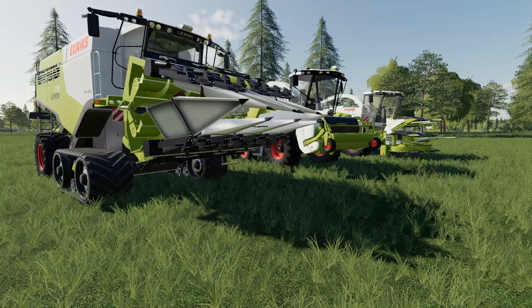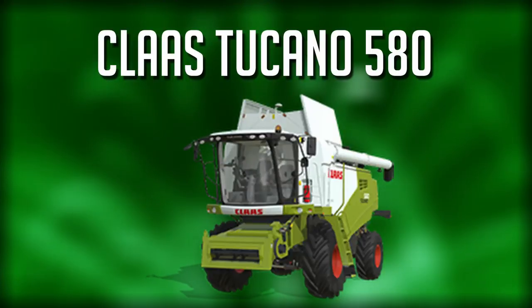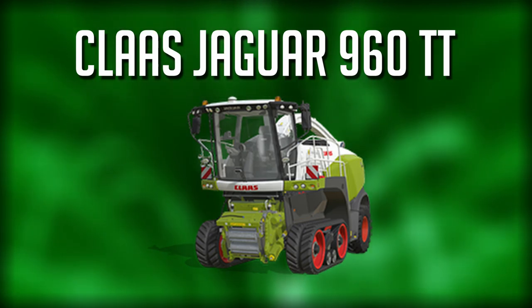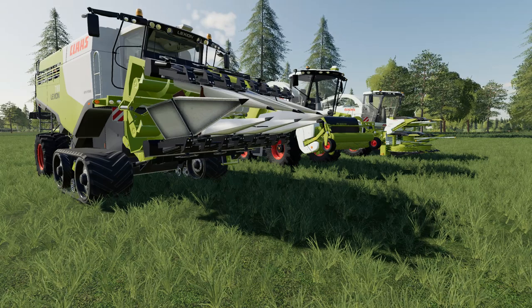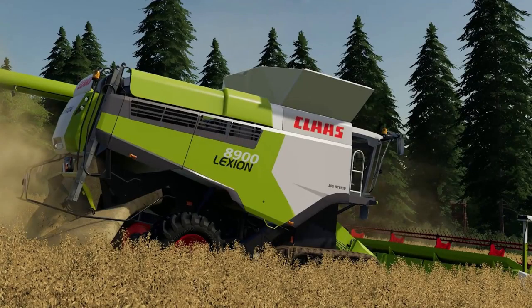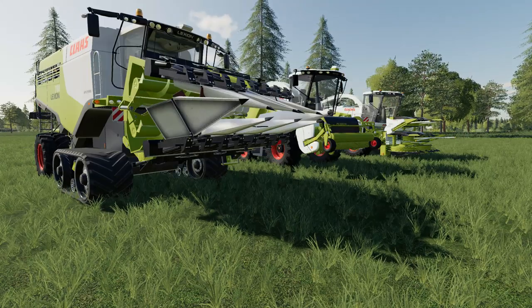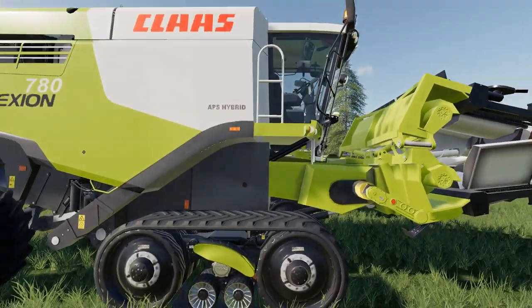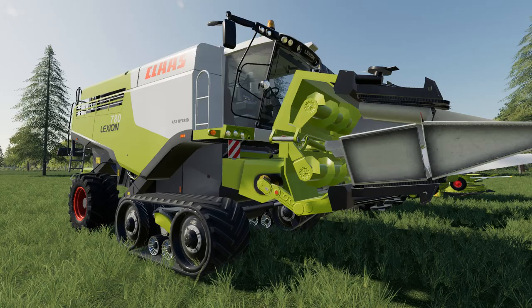Moving on to foragers and harvesters — two confirmed, technically three. The Tucano 580 is a standard harvester and the Jaguar 960 TT is a forage harvester. We've also had a soft confirmation on the Kloss 8900 series harvester. We don't have exact mods for these, but the Lexion 780 is always a favorite — it has tracked options and is probably a mix between the 580 and the 8900 series.